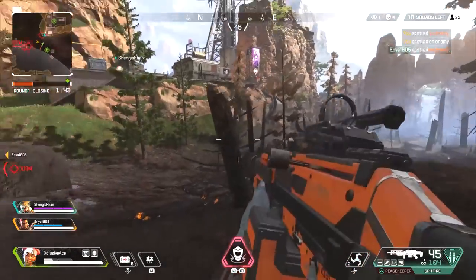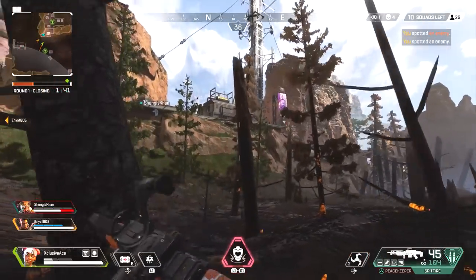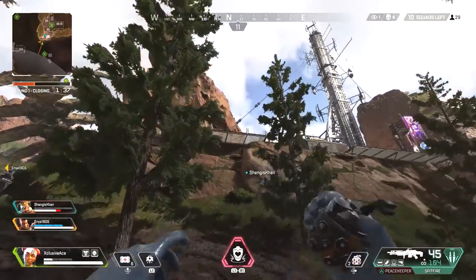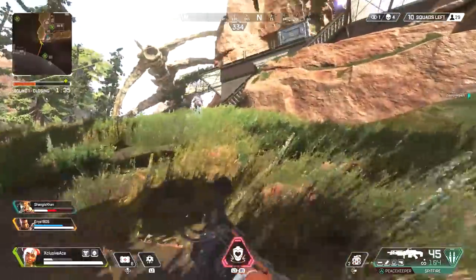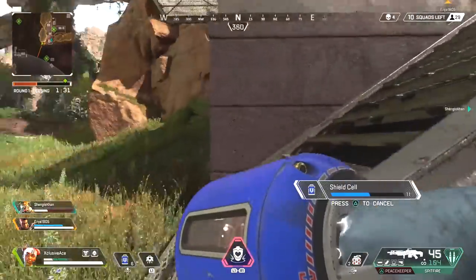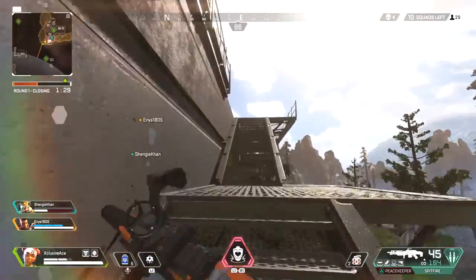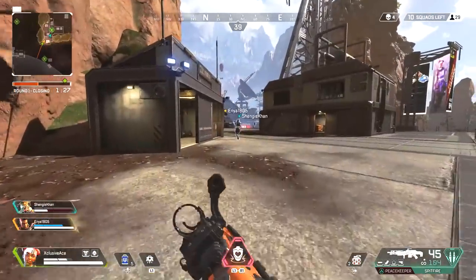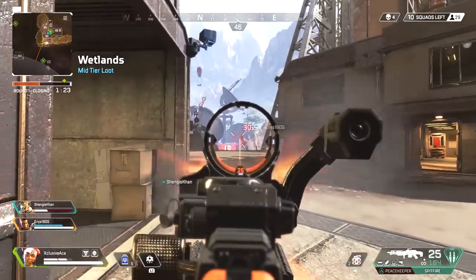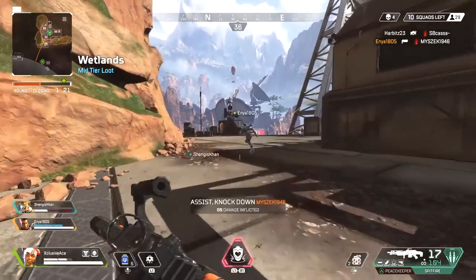There is one exception to this though, and this is the headshot damage. The headshot damage multiplier will range between 1.4 and 2 times in Apex Legends, which means if you're comfortable in a situation aiming for the head, it's absolutely worthwhile with most of the weapons in most situations. However, every gun has a range at which they no longer deal that extra headshot damage — anything beyond that range it will deal the same amount of damage as if you were shooting them in the body.